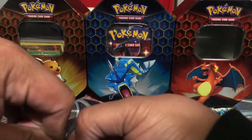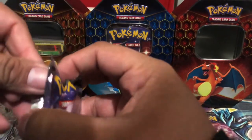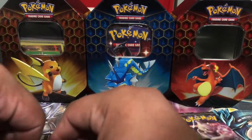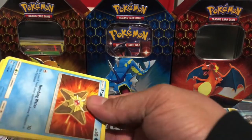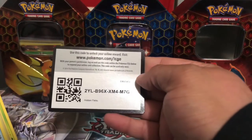This is probably gonna be my last Hidden Fates video, just because it's really hard to find stuff — at least in the stores. I can always order it, but I'd rather just go to the store and get it instead of waiting for it to come in the mail. There's a code card.